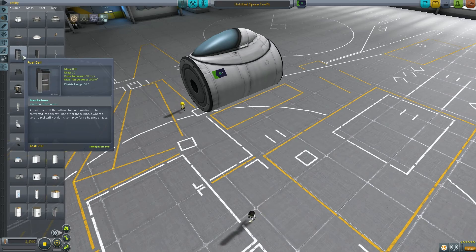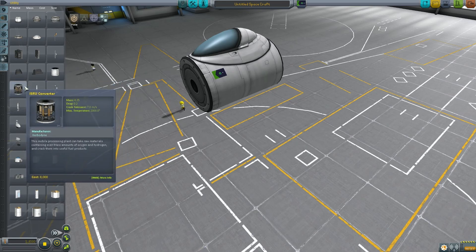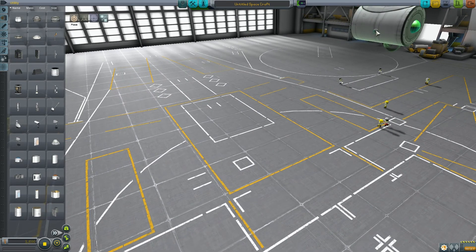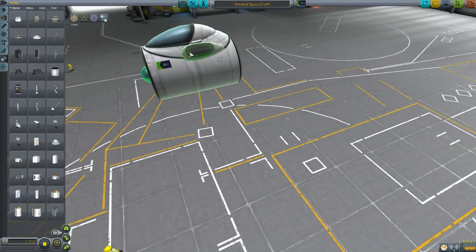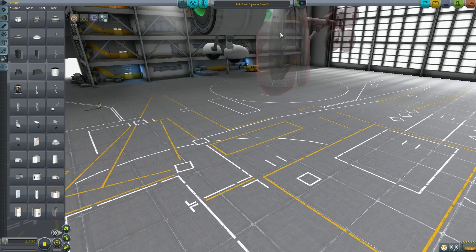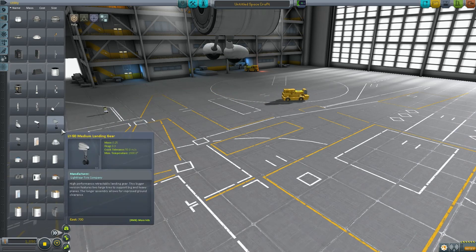There's a lot of other things here. There are new fuel cells that allow fuel and oxidizers to be converted into energy, which is awesome. There's also an ISRU converter — this mobile processing plant can take raw materials containing even trace amounts of oxygen and hydrogen and crack them into useful products. There's also different kinds of landing gear: a small one more for just a small plane, and a large landing gear as well. There's a medium landing gear which is a little bit smaller.